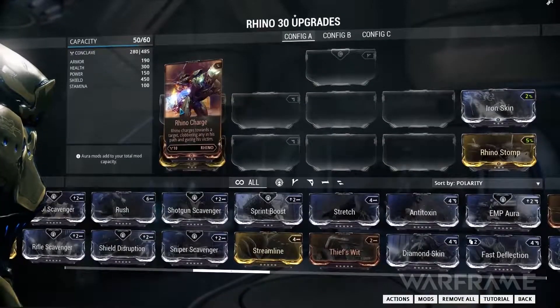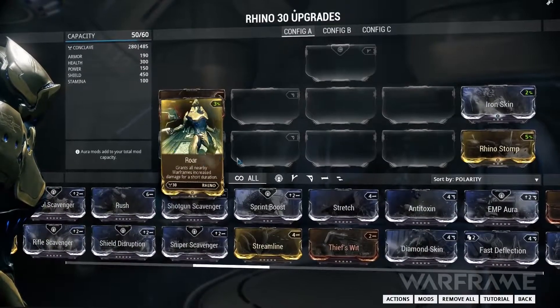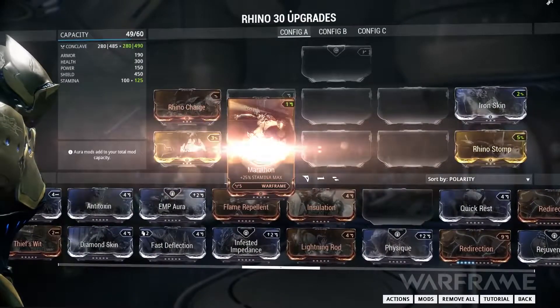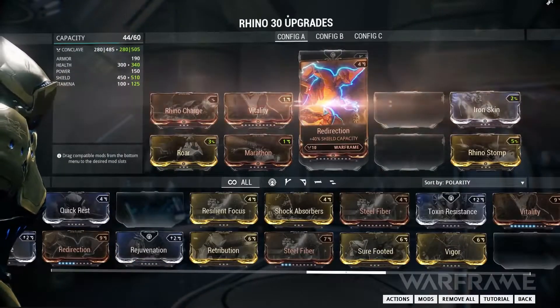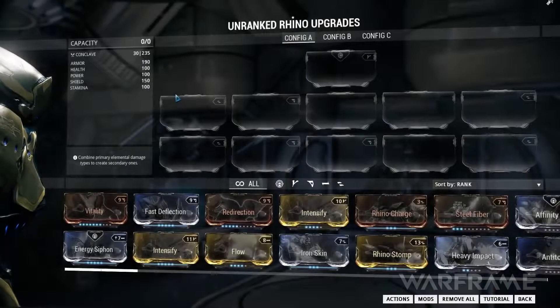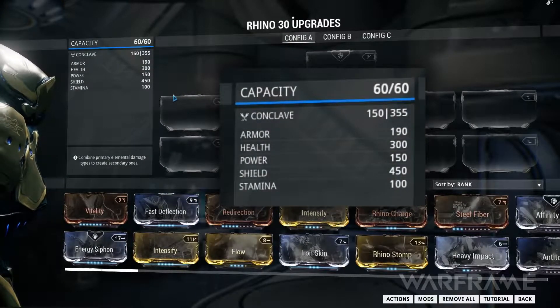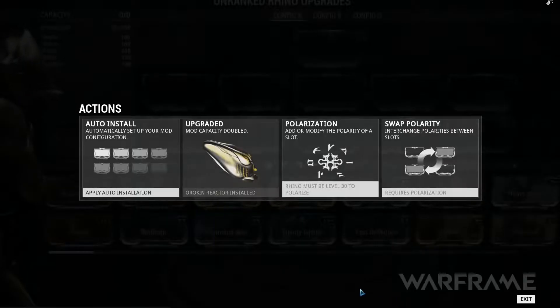These mods include your Warframe's base powers, as well as various enhancements you can install to affect them and your Warframe's base mobility, health and shields. You will have access to one mod energy point for every level of your Warframe up to 30. This behaves as your mod budget. However, installing an Orokin Reactor will double your total available points.